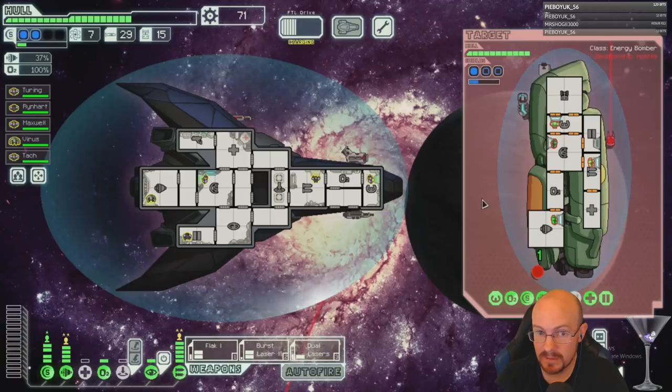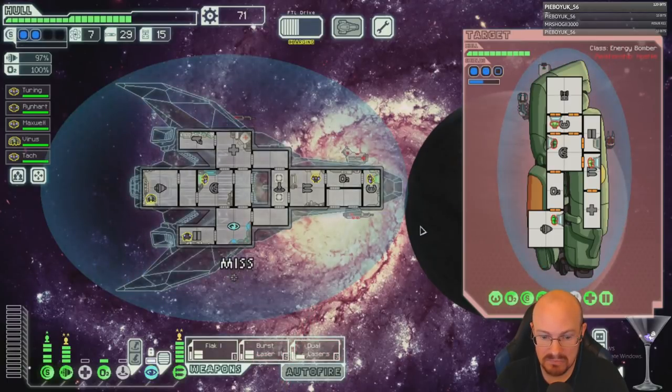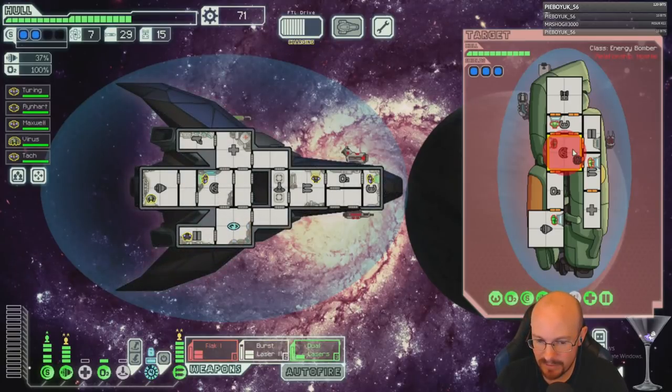We killed this drone — nice! Cloak both of them. Four crew — maybe I can get a crew kill here. Let's try for that four crew. Got a fire — good dodges.